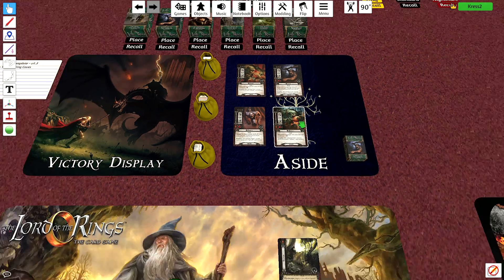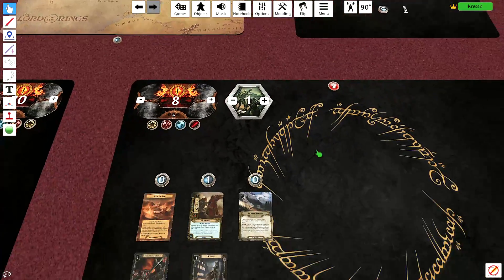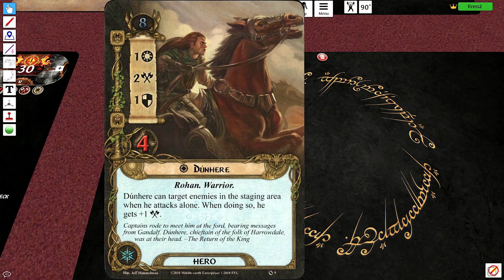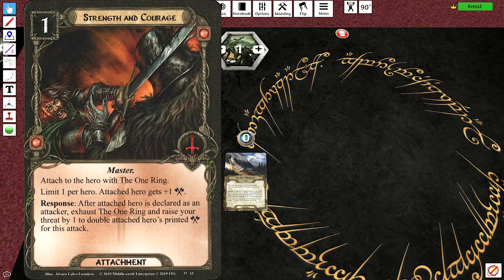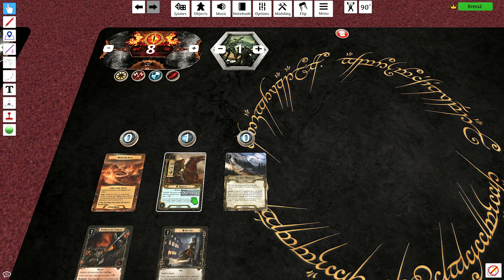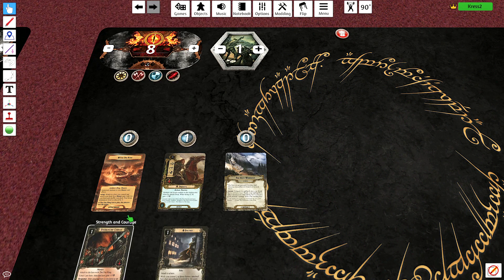So if I'm going to face this, I probably need an army. But I've decided not to bring an army — I've decided to bring one man: Dunhere. I'm using the One Ring, which lets me use a Master card. We're using Strength and Courage, which gives me plus one attack. I can exhaust the ring and raise my threat by one to double my printed attack. Which for Dunhere — because he gets plus one attack when he attacks into staging — means doubled it's four, plus Strength and Courage is five, plus attacking into the staging area is six.